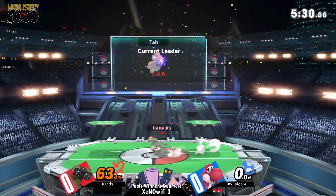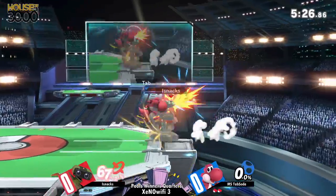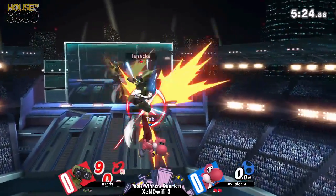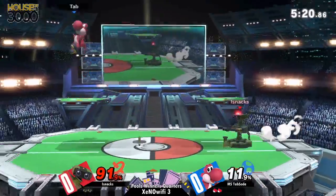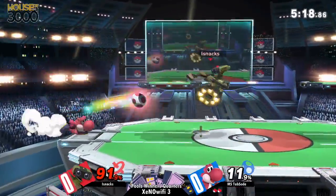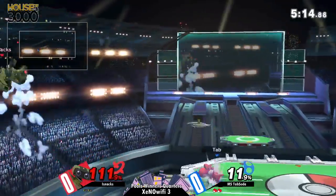Nice up-smash. That pulling is crazy, right at the shield. If Yoshi's deal is his eggs, then Rob's is his up-smash. It's good to have out-of-shield options — makes you a good character.